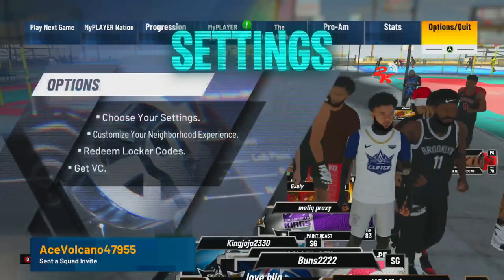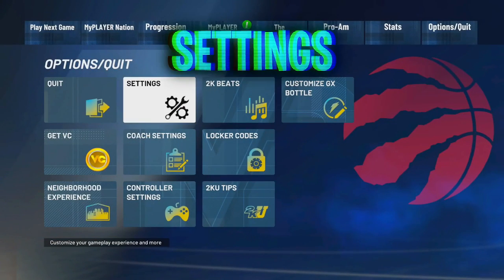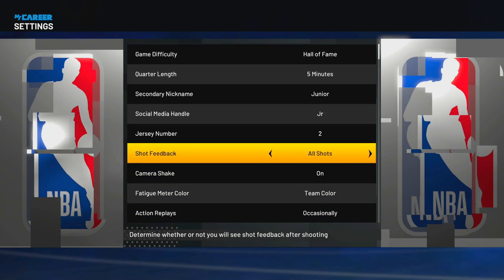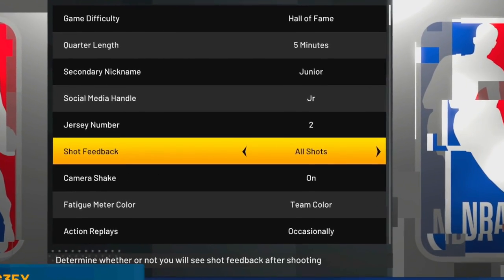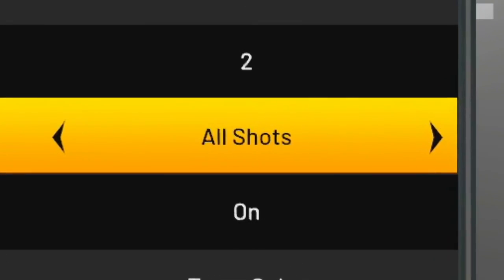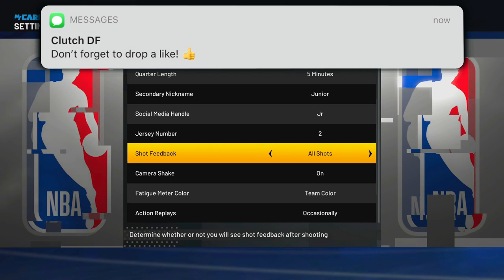Let's start it off with the settings. The first setting you want to use — go all the way to the right to options and quit, then go to settings. Now the first thing people might be concerned about is the shot feedback. People say, oh my god, if you turn shot feedback off you're going to shoot better. Please do not believe anybody — that does not matter. You can have it on, doesn't matter.